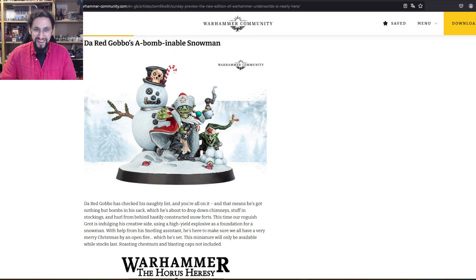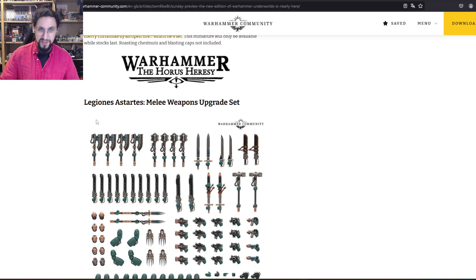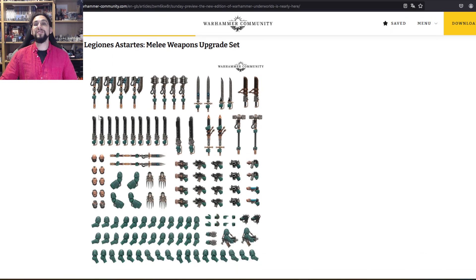Horus Heresy: the Legiones Astartes Melee Weapons Upgrade Set — holy damn, this one is awesome. I really, really like this one, especially the two spears. Back when the Sternguard Veterans were released for Space Marines in 40k, I had to remodel the arms, the sword, the scabbard, everything to get a certain pose — and now we just have it out of the box. This is so good, I love this so much.